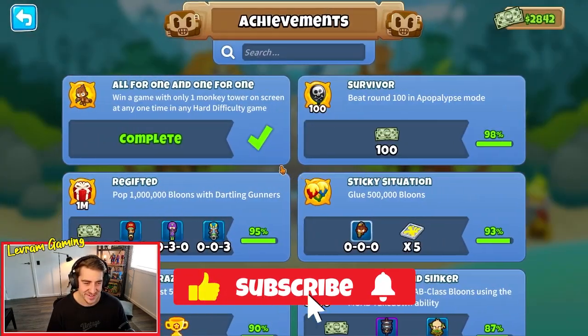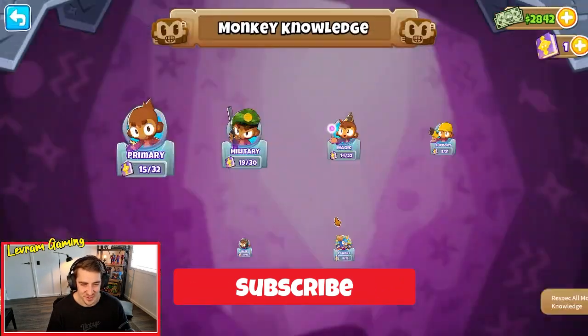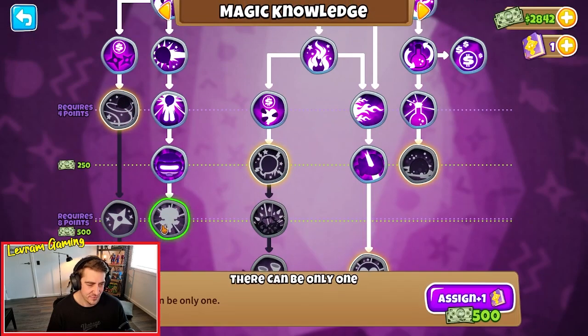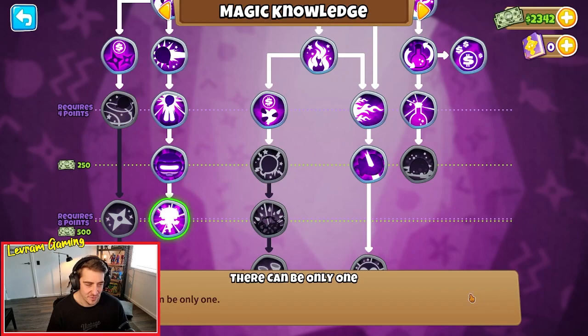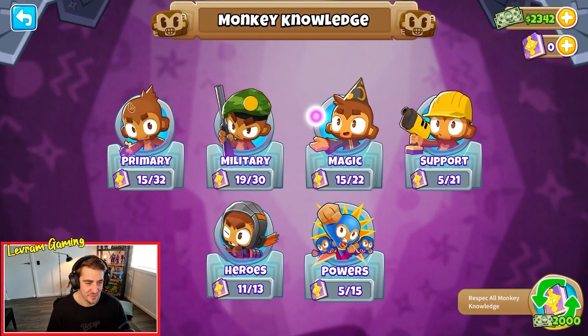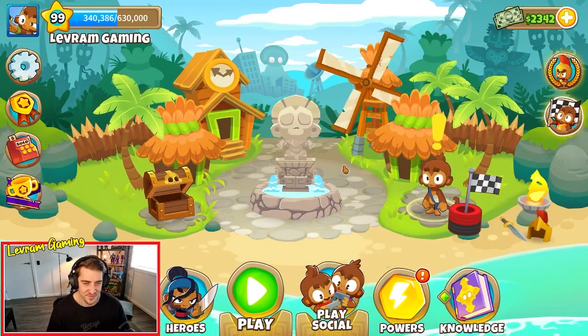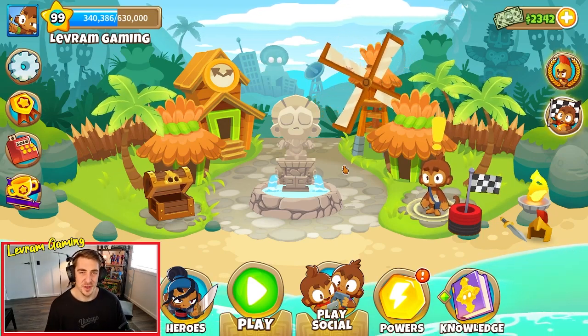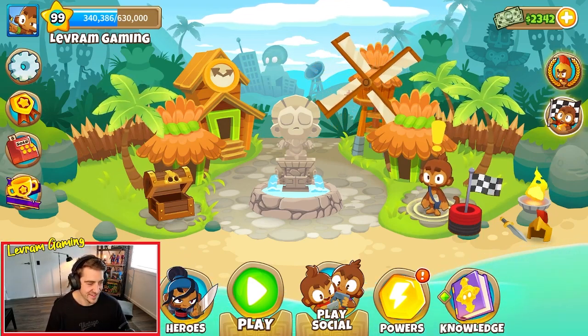There's our Monkey Knowledge - we can jump in here now and upgrade. 'There Can Only Be One' - I will show you guys what this upgrade does. I've been super excited to unlock this one. If you like the video, please leave a comment below, subscribe to my channel - I'll see you in the next one. Thanks guys, bye!